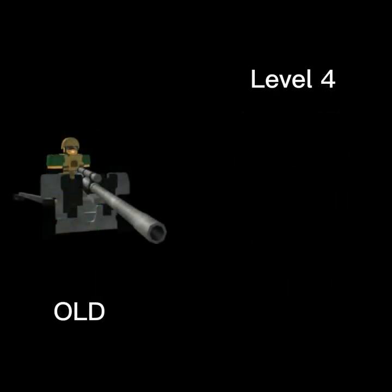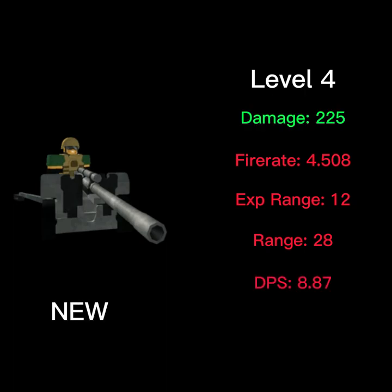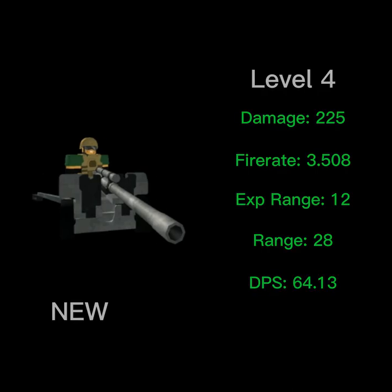The level 4 Rocketeer used to have 40 splash damage, a fire rate of 4.508, an explosion range of 12, a range of 28, and a total DPS of 8.87. And now it has 225 splash damage per hit, a fire rate of 3.508, an explosion range of 12, a range of 28, and a total DPS of 64.13.